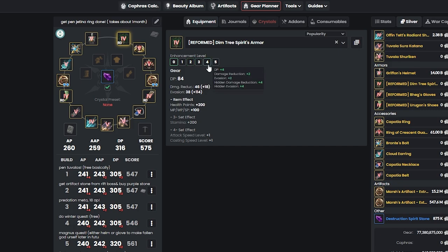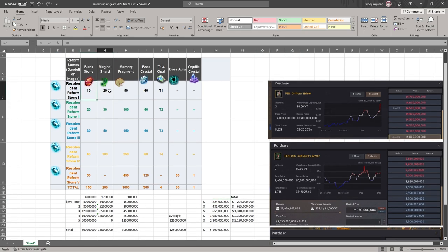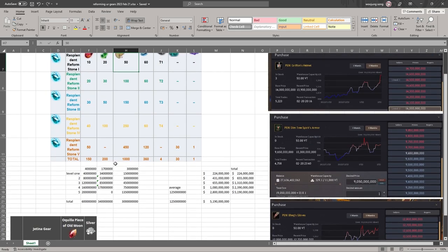I highly recommend either getting Ergons for shoes or getting Offen for your main hand if you're a Succession main. Offen gives you 3 more AP, going from 257 to 260. Ergons give you 2 more DP, going from 314 to 316. Reform everything and then enhance it up to level 4. The quick cost calculation: Level 1 reform costs about 224 million, Level 2 about 655 million, Level 3 about 1.3 billion, Level 4 about 2.3 billion, and Level 5 about 5.2 billion.